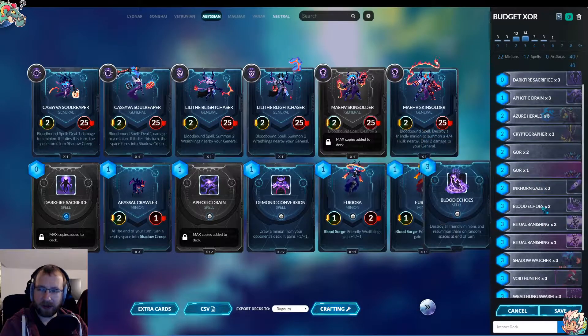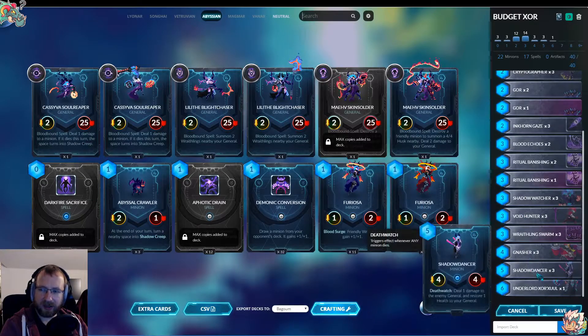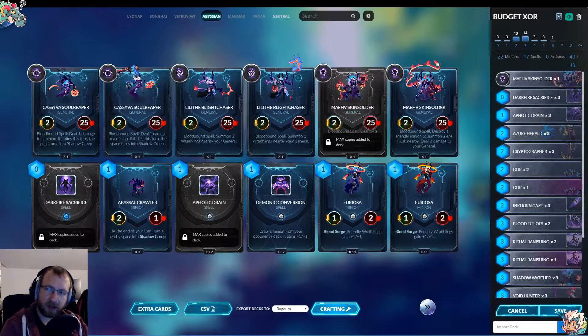Blood Echoes is probably not great either, because you want your minions close to the center to surround Harmony, so it's really bad for that — get rid of it too. Dead Dancer I'm not sure we want, because we don't want to accidentally kill Harmony before surrounding it. But let's see how the game goes.